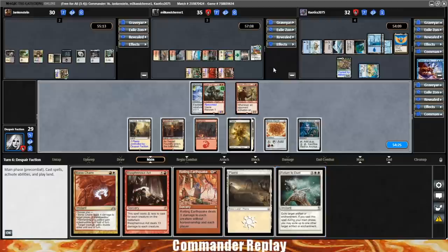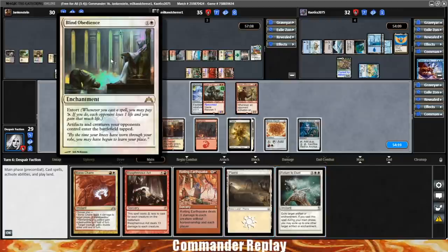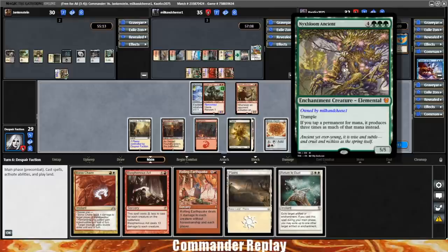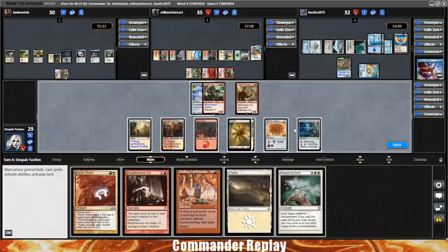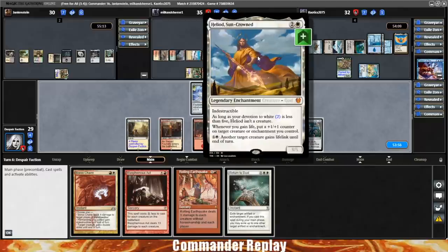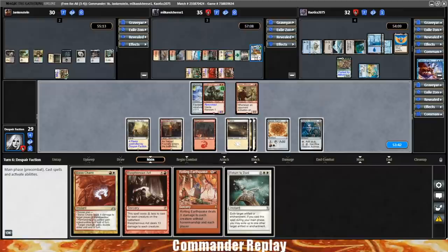We draw a Return to Dust — interesting. I'd like to hit the Blind Obedience and the Heliod at some point, probably also the Sapphire Medallion. Those have been known to cause problems. That's an enchantment — maybe we're playing this right now. Question is, what are we hitting? Start by playing the land. Sean and I had this exact conversation — there's no Walking Ballista in this deck and he was talking about playing Heliod as a bluff. Because he doesn't have the Ballista combo, I'm actually tempted to not shoot it.